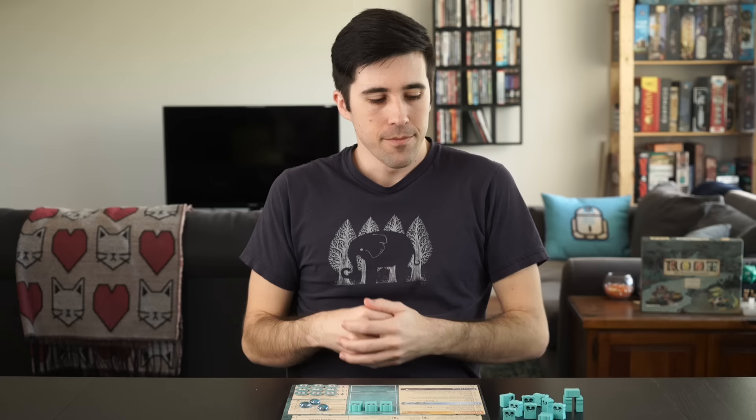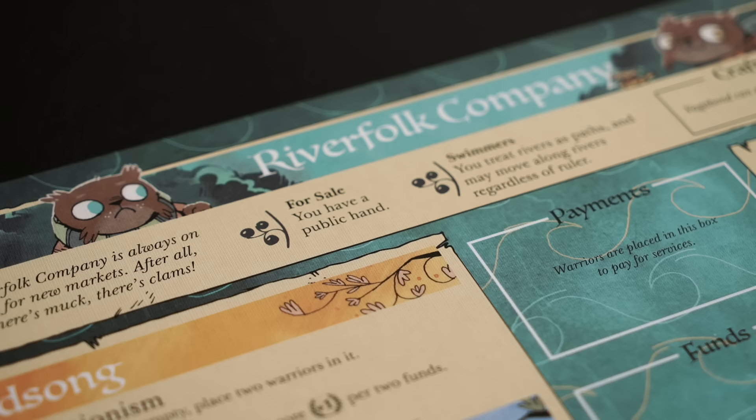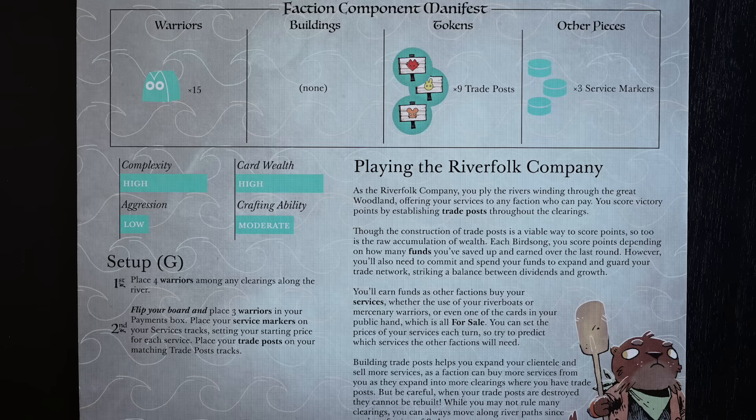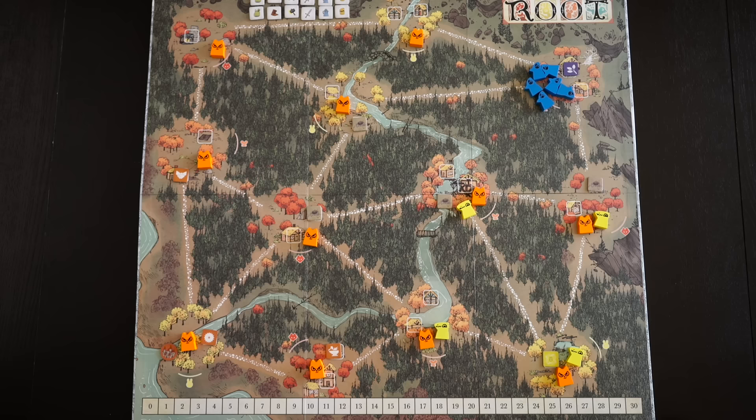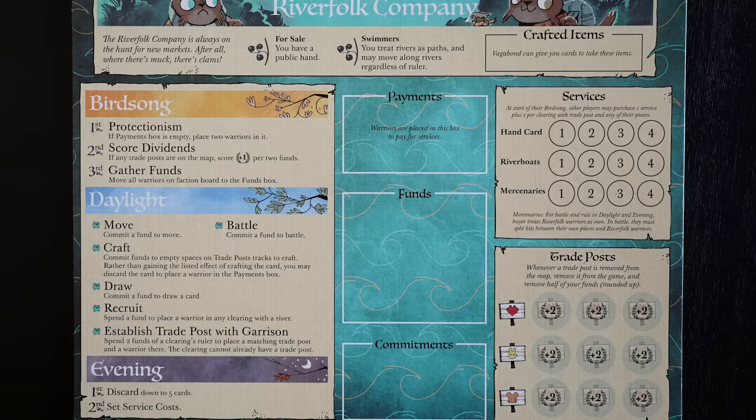Last up, the Riverfolk. These otters may be adorable, but as with capitalism in general, they can be dangerous when left unchecked. Your setup letter is G, so you're going after everyone else, but your setup is easy. Simply place four warriors on any clearings along the river. Then fill your trade posts up, place three warriors in the payments box, and set your prices.